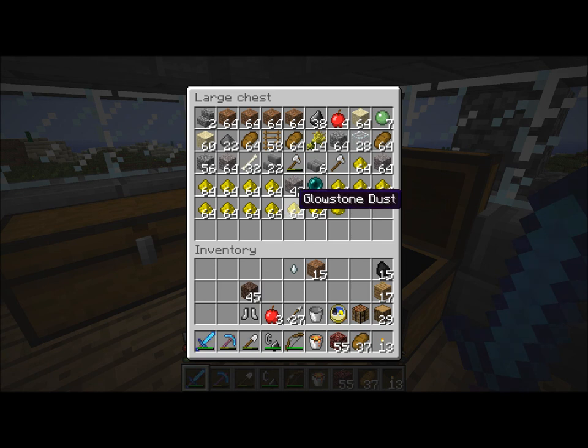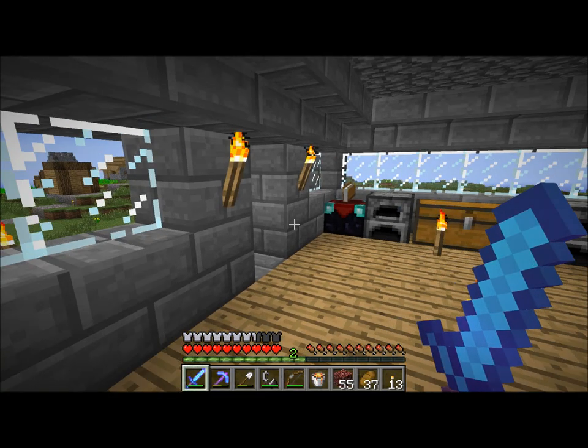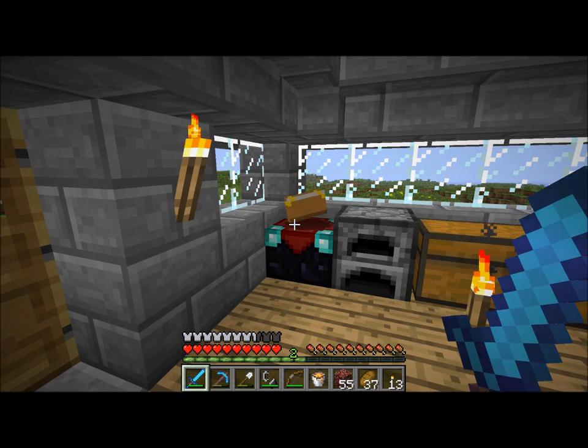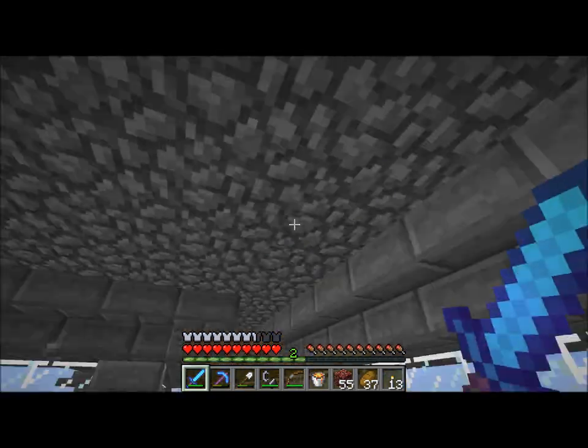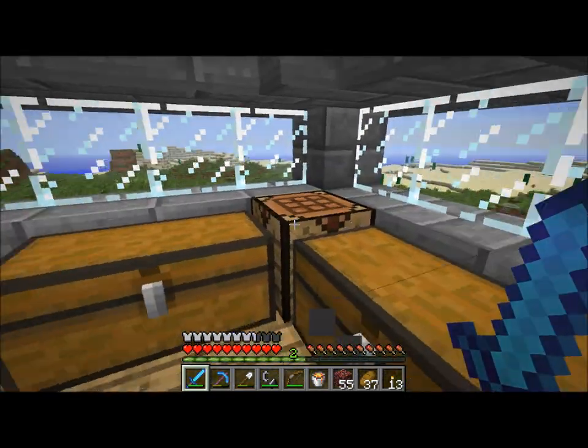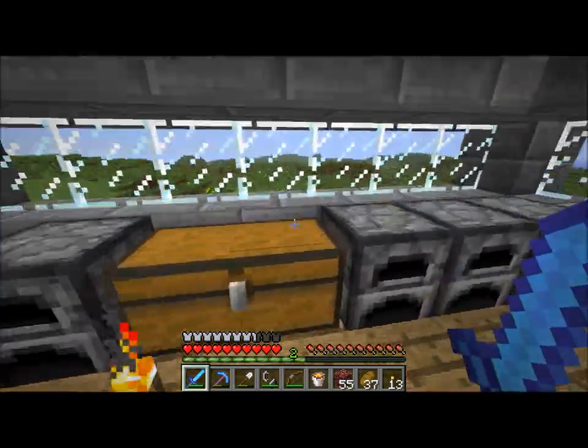Okay, that's a lot. How many stacks is that? 1, 2, 3, 4, 5, 6, 7, 8, 9, 10, 11, 12, 13, 14 — so that would be three and a half stacks of glowstone blocks. I only intend to use 12 for the tower. Oh, you know what, screw it — I'll just tell you. I want to make a lighthouse, but the problem is that I don't know how high I want to make it because the higher up I make it, the longer it'll take to actually load when I get close to it, but it'll look really cool if I make it really high.